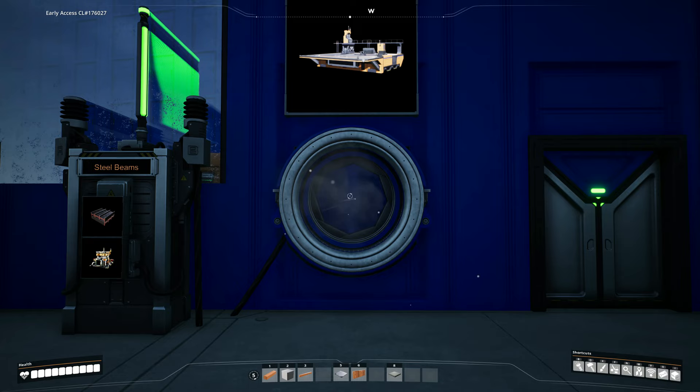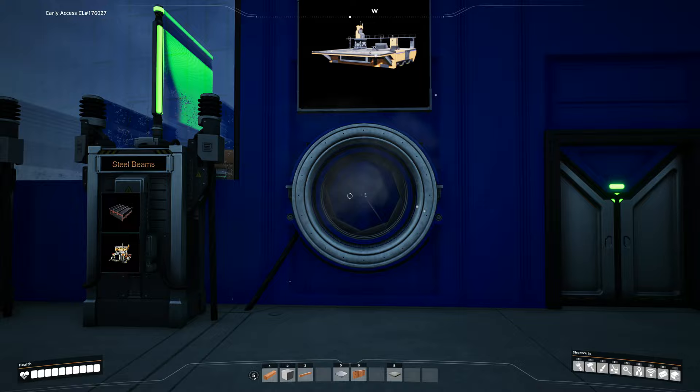There is a bug in Satisfactory I found at the moment: if you enter the hyper tube with photo mode on, when you exit you lose all controls. I don't know if there's a way around this at the moment, so I've had to restart the game whenever this has happened. So I've got the HUD turned on as we proceed up to our drone hub above.